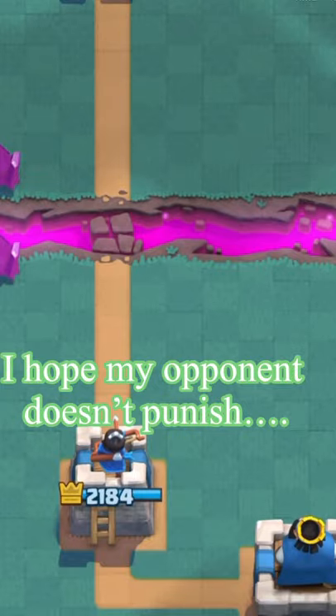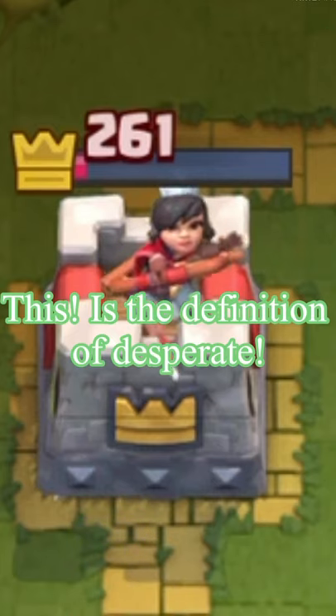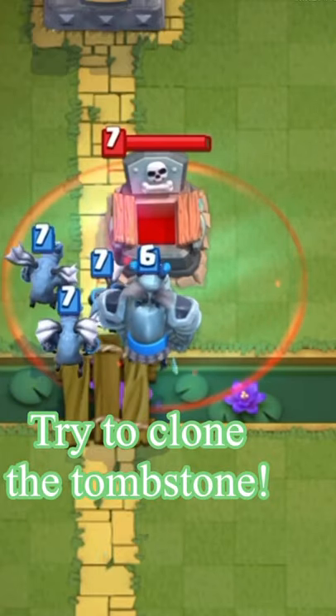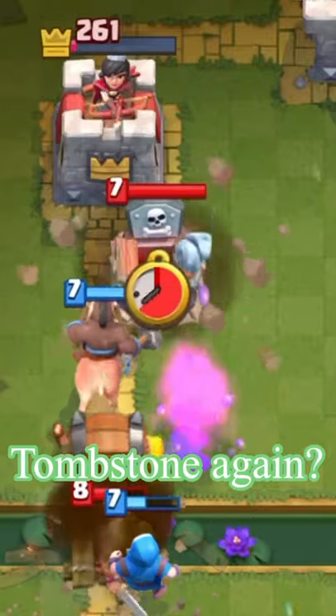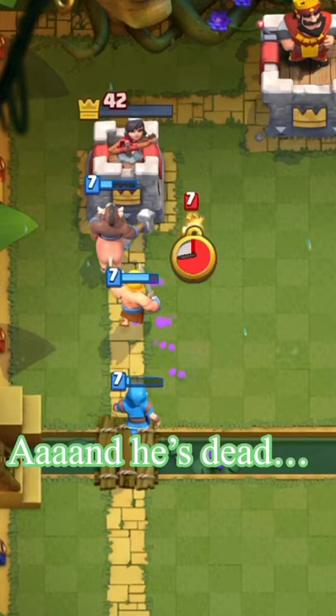I hope my opponent doesn't punish — it's like he knows. This is the definition of desperate: tombstone to defend, not enough. Try to clone tombstone, tombstone again, not enough. Clone the four skeletons — that's gonna help, right? And he's dead.